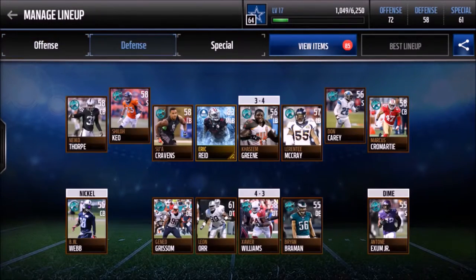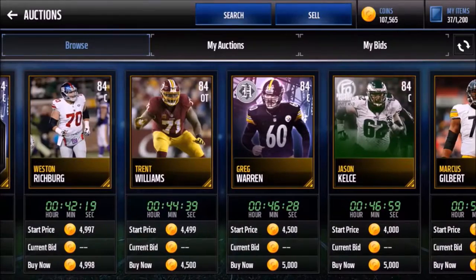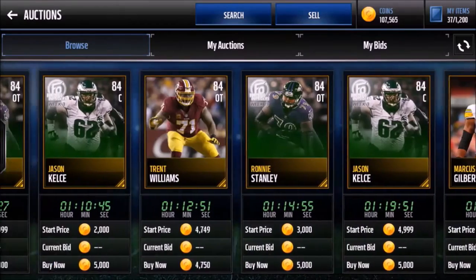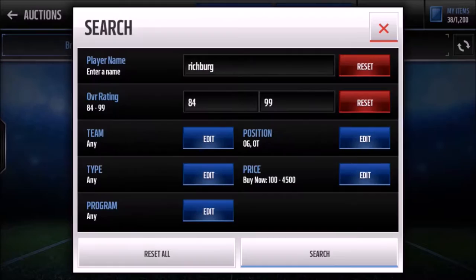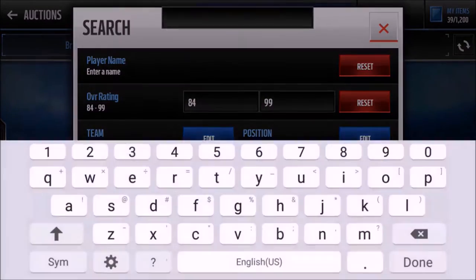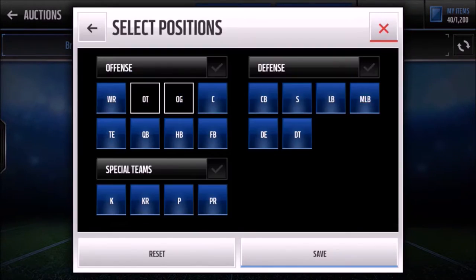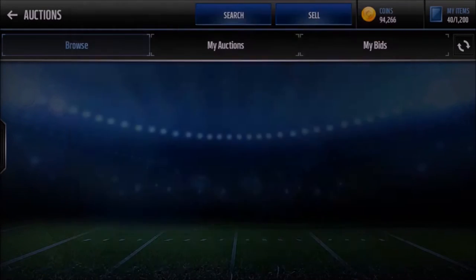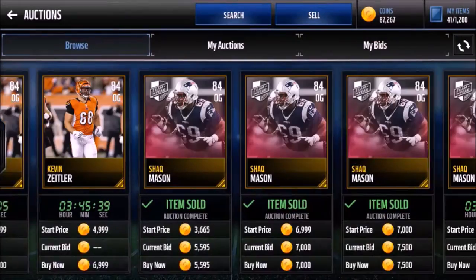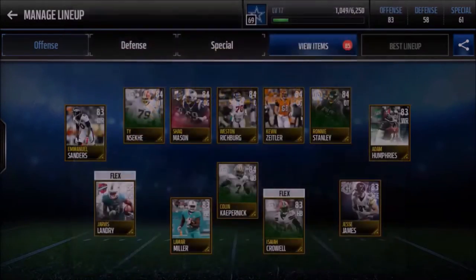We're going to need an offensive line, then we'll work on defense. We've only spent about 20-something k, so we still have 30k for the O-line — we'll get some 84s. We can get Richburg at center, that's a good pickup, he looks pretty strong. Then Nisaki for 4400 is going to be a good pickup, and Stanley at 4400. We need O-guard too, and I'm not ashamed to pay 7500 for a good one — we'll get Mason. We end up with an 83 offense overall, which is sick.